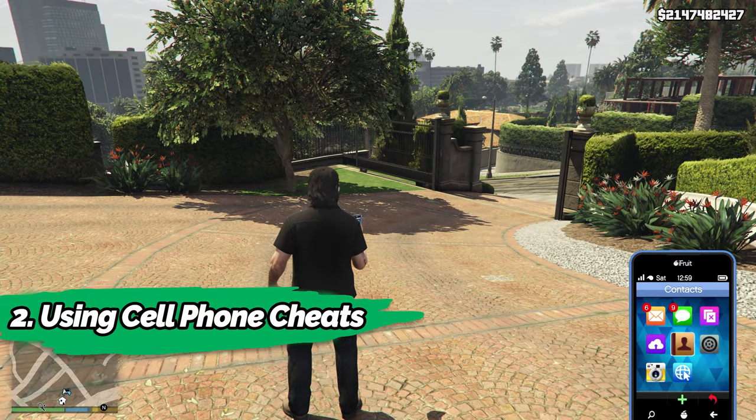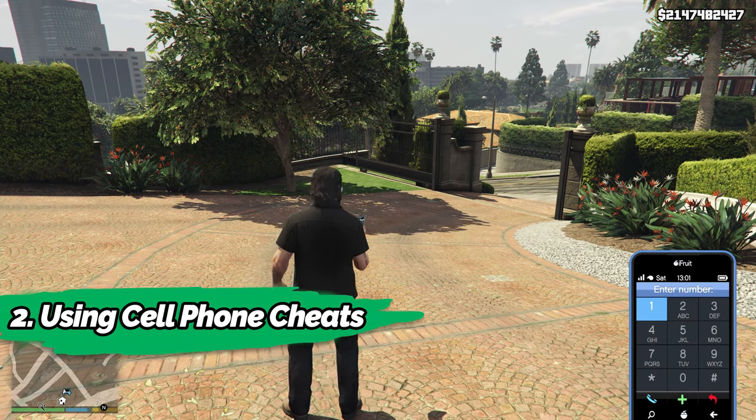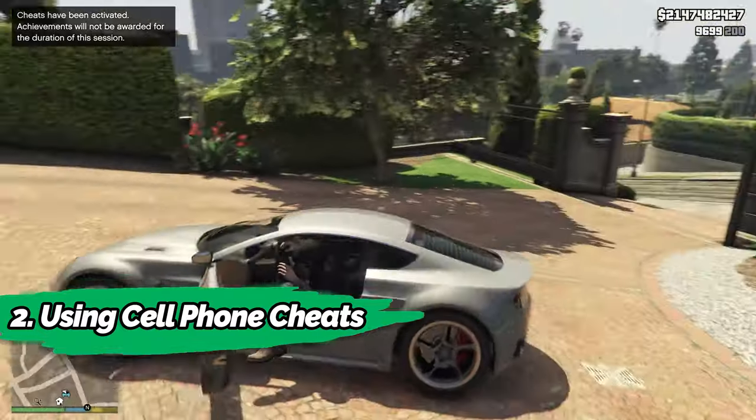Using cell phone cheats. Open your cell phone in the game, go to contacts, and hit spacebar on your keyboard to open the dial pad. Enter the number and call to get your desired vehicle. This method is quite complicated as you need to remember different codes for different vehicles.